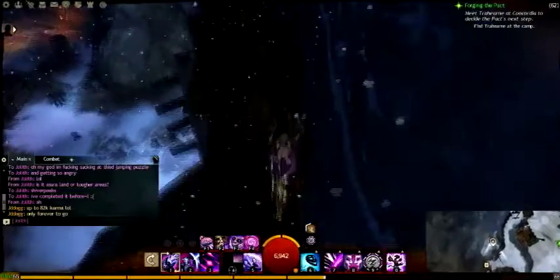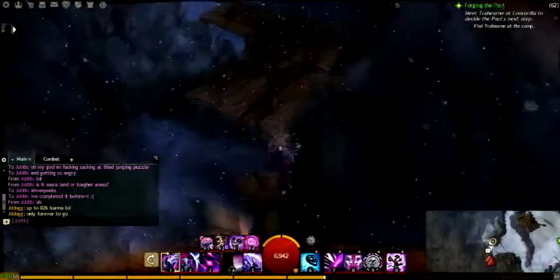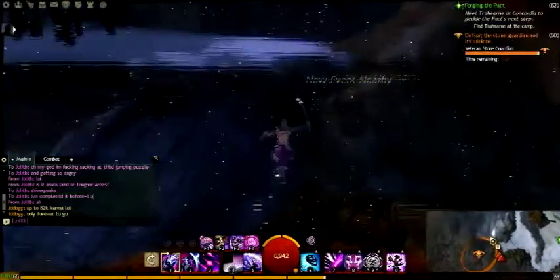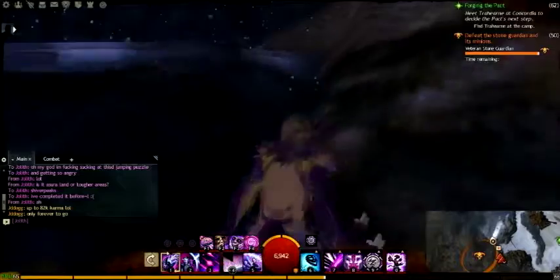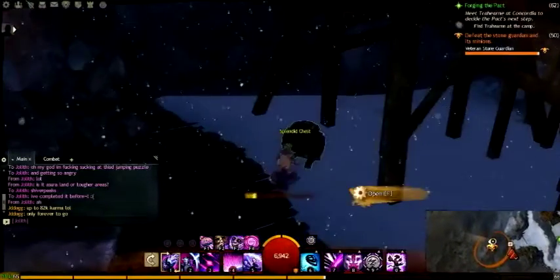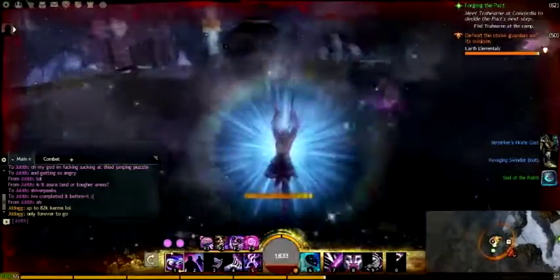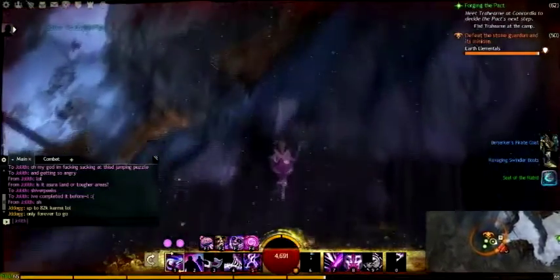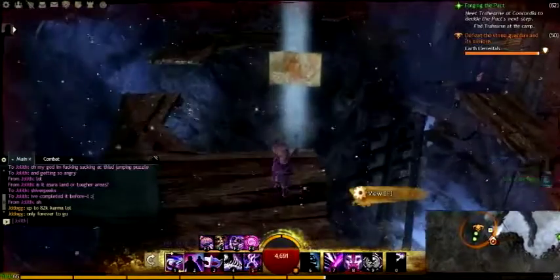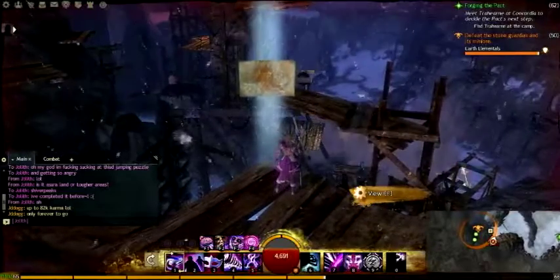Once you cross that section, just jump across here — there are gaps between the planks so don't just run across or you'll fall and become very frustrated. The chest for the jumping puzzle is up here. You'll get a completion notification when you reach this point. After collecting the chest loot, run down and get the vista. Thanks for watching and I'll see you next time — and don't forget to request!